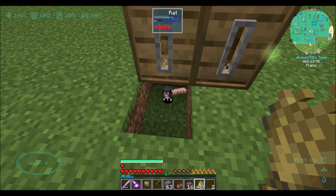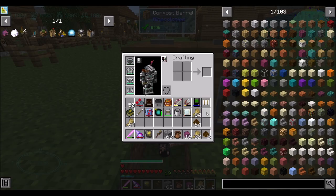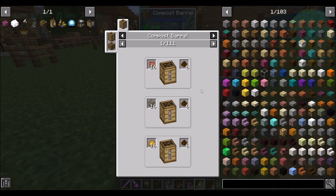I've got my whole set of rats down here - I forget how many, like six-ish. So we put 16 wheat into the barrel, and it looks like you get about six compost for 16 wheat.